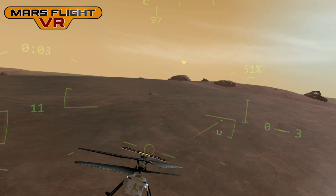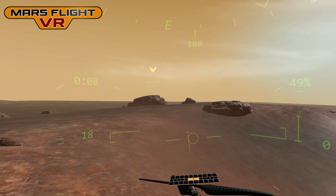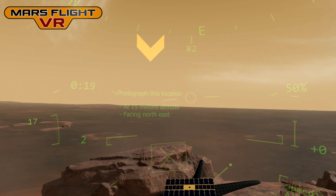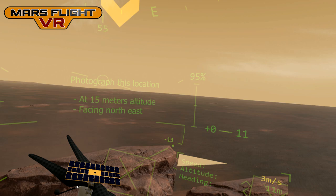There are three locations to photograph. This first one has extra conditions — it says photograph this location at 15 meters altitude, facing northeast. So I need to look up at my compass: there's north, there's east, and 45 degrees is northeast.